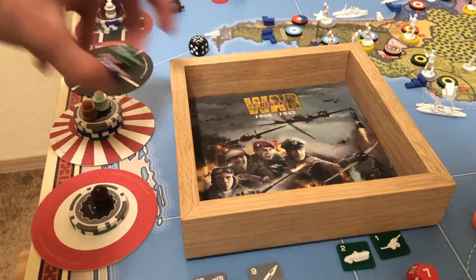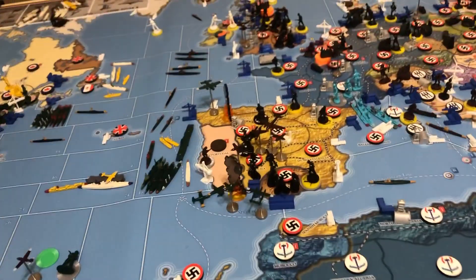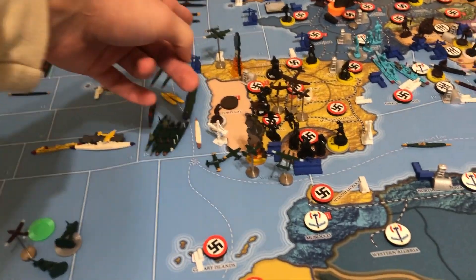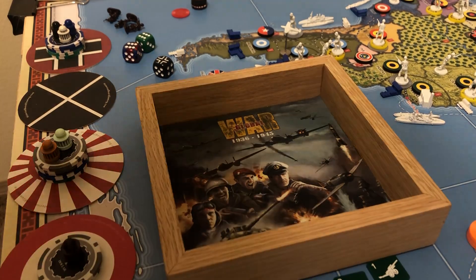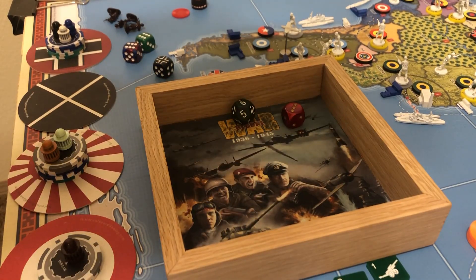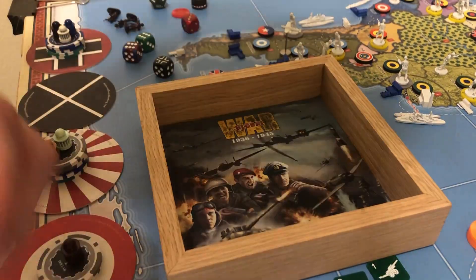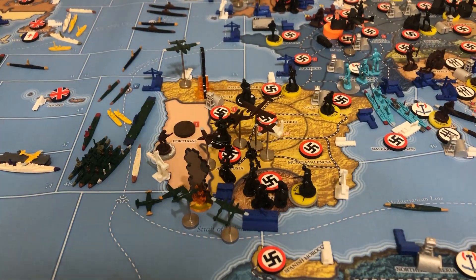Let's do the raiding first — take that, Italians! They lose one dollar. Now let's do the bombing raid with the medium bomber: he does one d6 of damage, and they have an anti-aircraft roll too. Three damage on that airfield — take that, Germans!